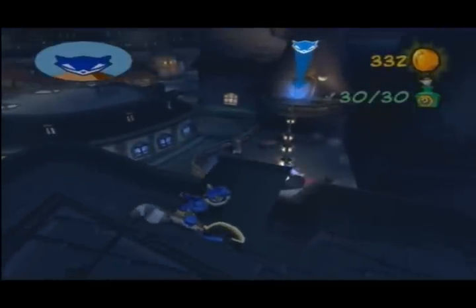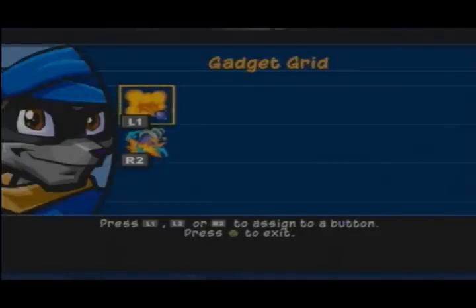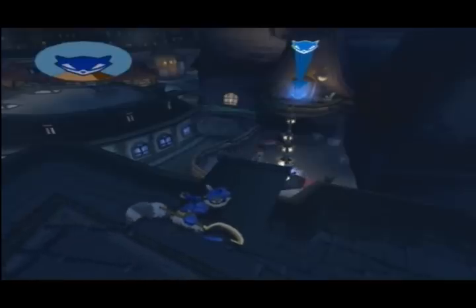Hey guys, this is DeadlyBlack with another video. Part 6 of Sly 2. Let's play. I'm actually not in the safe room — I'm right in front of this. In the last part, we got all 30 clue bottles for the first chapter, Black Chateau, and of course it was the knockout dive.